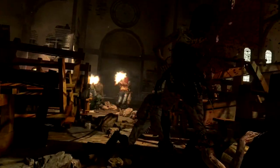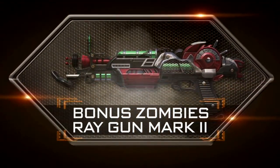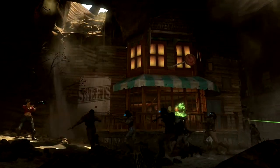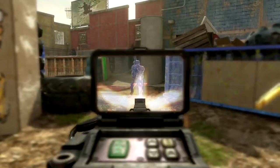The new zombie map is called Buried, set in an underground western town with dead cowboys and western people. There's going to be a brand new enemy type where you'll really have to decide whether you want to try and kill him or use him to your advantage. They haven't fully explained what that means yet — whether he'll just kill zombies or if he'll be able to open up new pathways based on his size and strength.